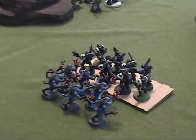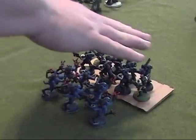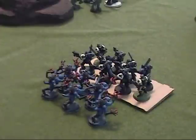The Genestealers assaulted the Rhino and it exploded six inches, meaning that all the passengers in the Rhino and six inches out — which will just be these Genestealers right here — take a hit of strength four, AP nothing, which means that both units can use their armor saves.